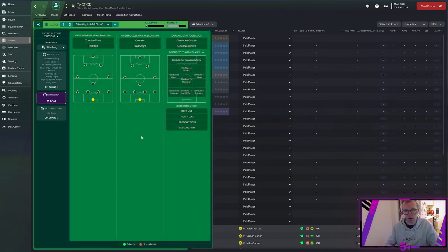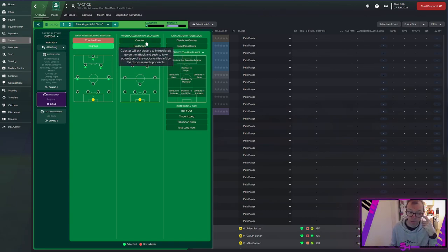Moving on to the in transition tab — this covers what happens when we've lost the ball, won it back, and when our goalkeeper is in possession. Counter-press means once you've lost the ball, you want to win it back as quickly as possible. Regroup means you lose possession and look to get your players back into a defensive mindset to make it harder to be broken down. I'm going to use regroup for this video. When possession has been won, you can counter — asking players to immediately go on the attack — or hold your shape and build up. I'm going to go with counter.